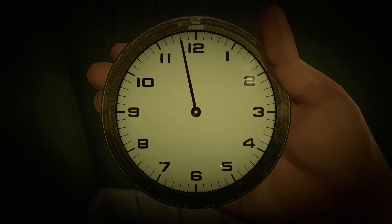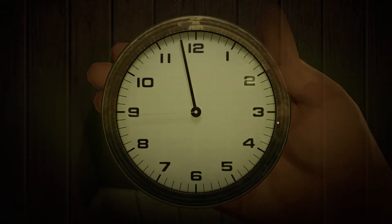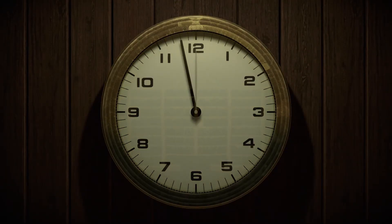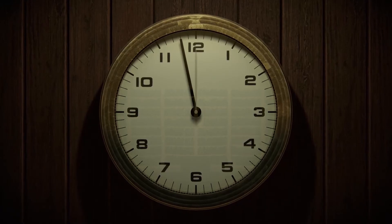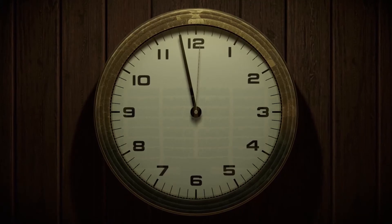Once it's on the 58th minute, you have to wait for the second hand to reach 60 — or zero, depending on how you want to look at it — and then it'll transport you back to the library with your father. Once it hits 60 or zero, it'll bring you right back to the library and you can choose either a new ending or just return to the normal game.